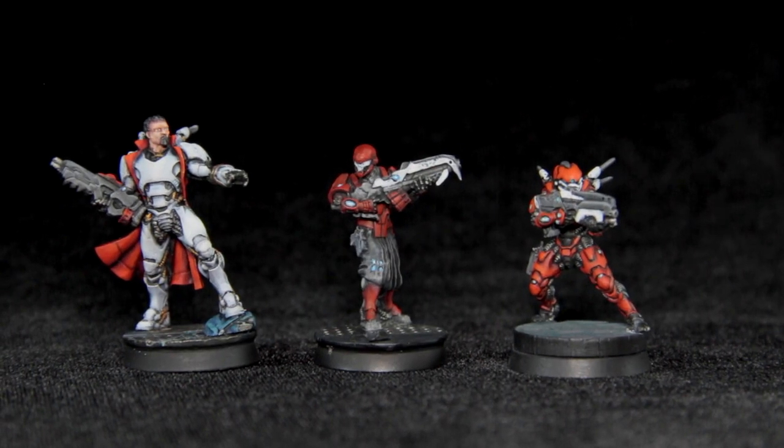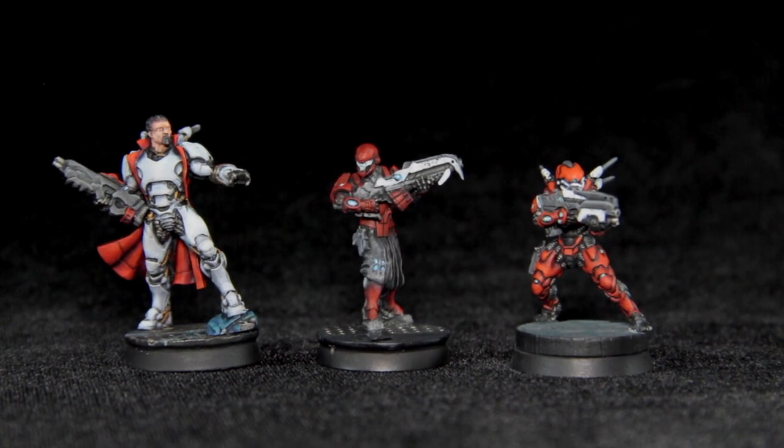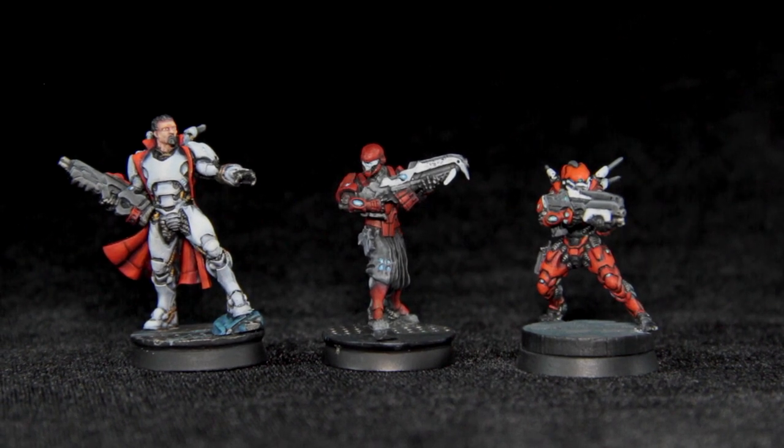Also, if you're new to Infinity or interested in playing, you need to check out Corvus Belli's new starter box called Operation Ice Storm. It's a great box for getting into the game. It tells you how to play all the rules, gives you enough miniatures to play two armies, gives you a battle mat, terrain, dice — everything you need to play the game. It's great. We got one in the studio, and over the next couple of weeks we're going to be painting it up and showing you guys all about that. So check out that new starter box called Operation Ice Storm.